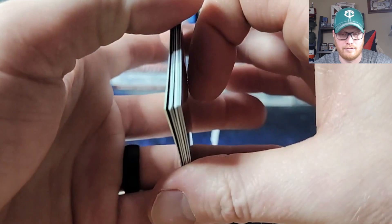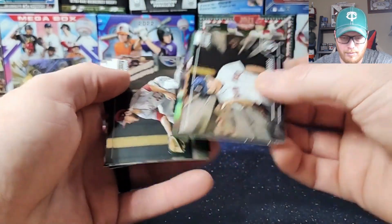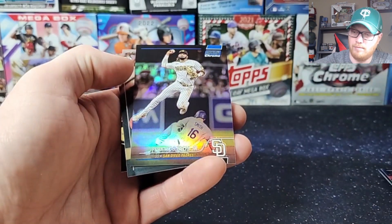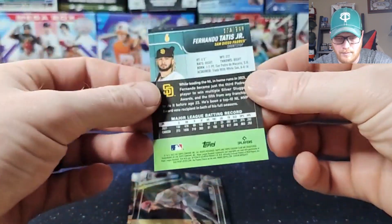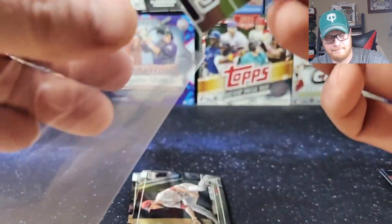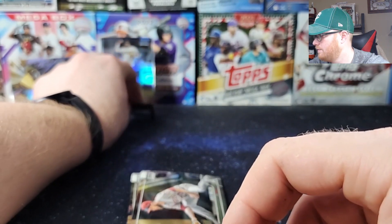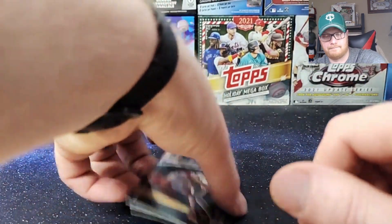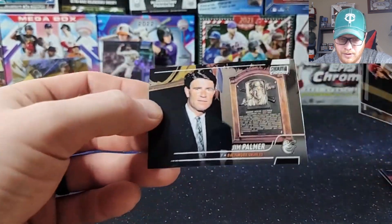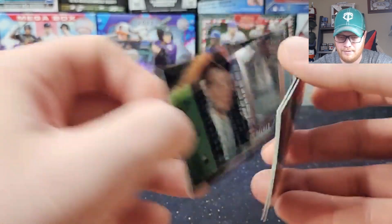Stream went down there for a second. Another thick card — looks like a blue. We've got Wade Boggs, Eddie Murray, Tatis Blue numbered to 199. He'll be making his comeback here shortly. Jared Walsh, Eric Hosmer, Jim Palmer Trophy Hunter. Taking a picture next to Jim Palmer — guy's full of himself.